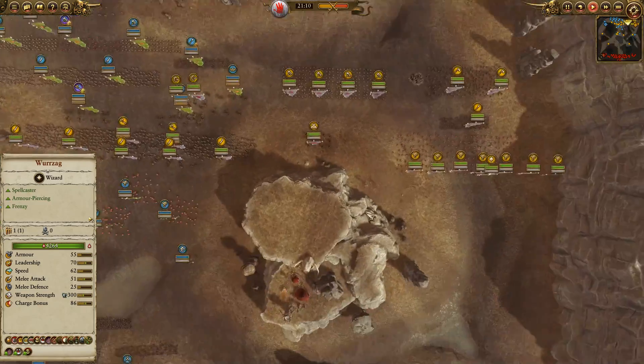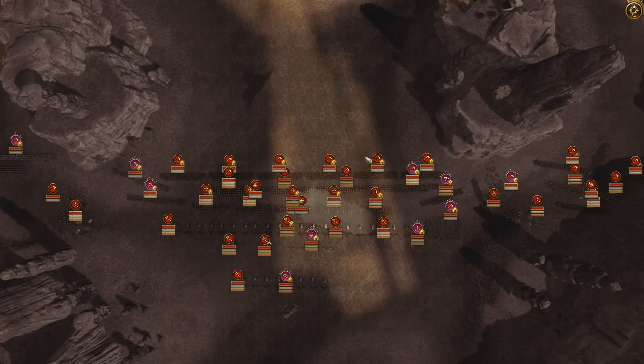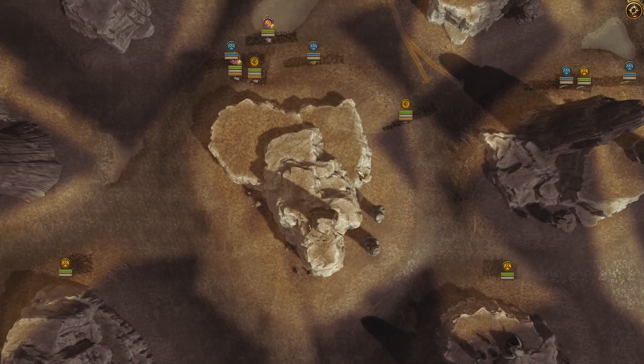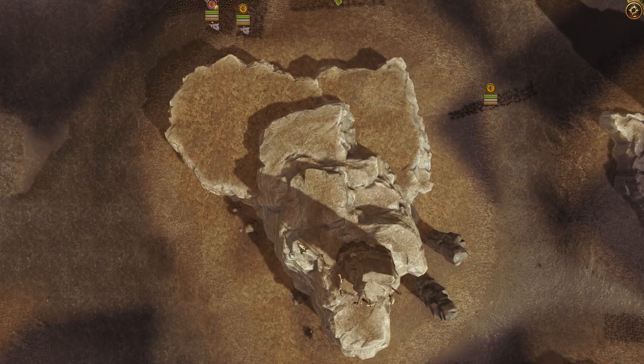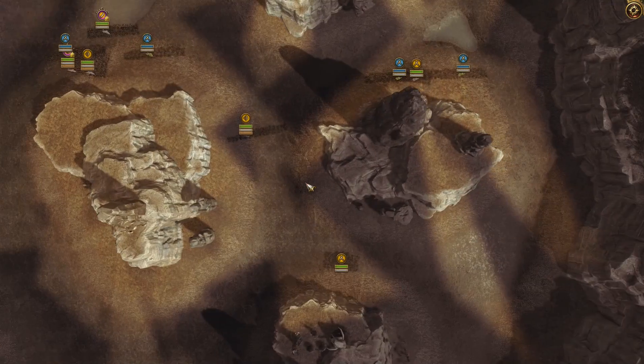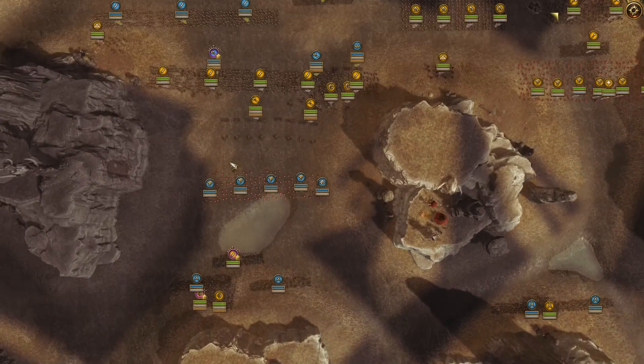I can show you the overhead map. Basically you get deployment here and deployment here, and then you get a bit of a symmetrical matchup — it's split up by giant pillars of stone. There are three in the middle across and then two after that staggered.